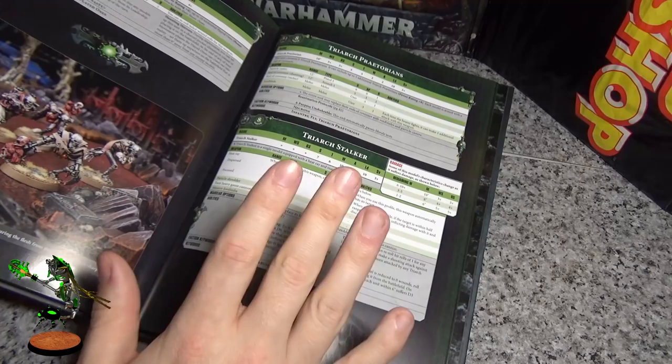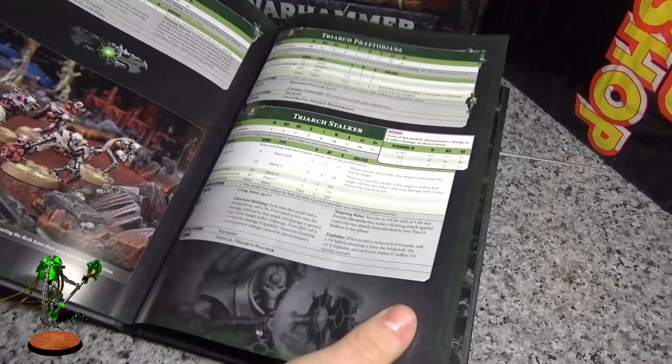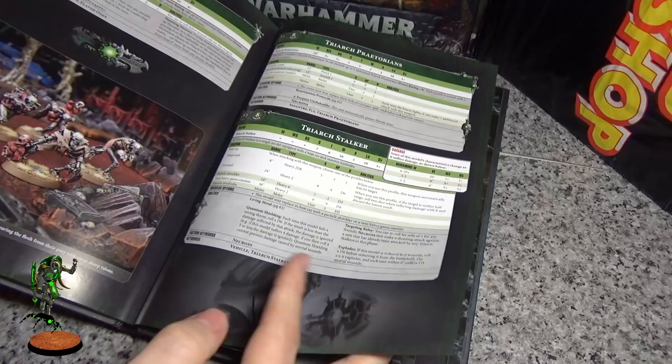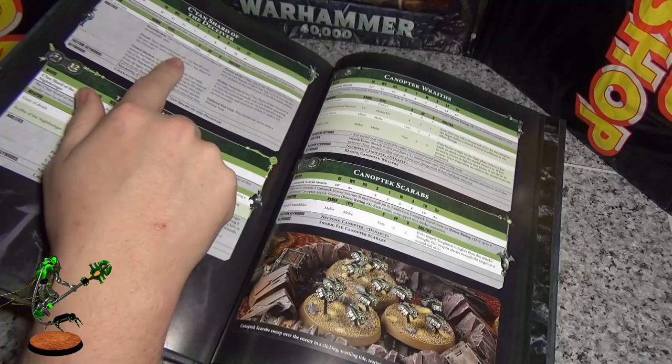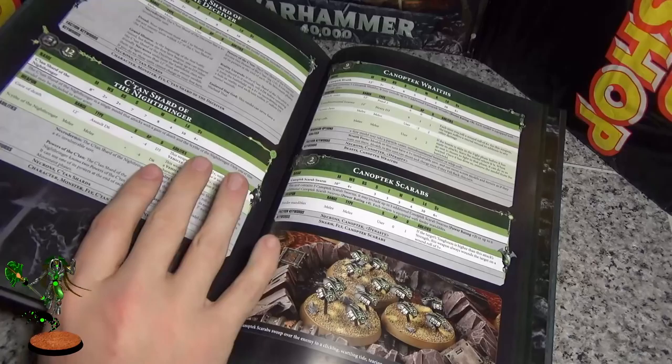Stalker — got buffed a little bit because it's got 2D6 in the flavor, so against horde armies it's very good. It's got minus one to hit, so depending what dynasty you have, you can use it — if not, you don't need it. Still a good choice, still a solid option for anti-tank. Oh, it doesn't have the Dynasty keyword so it can't be buffed with a spider and it can't take the dynasty buffs, just so you know.